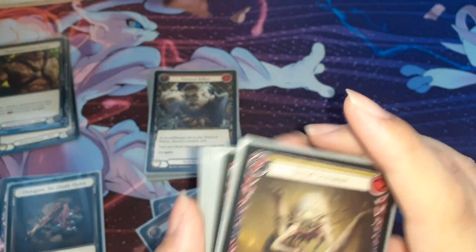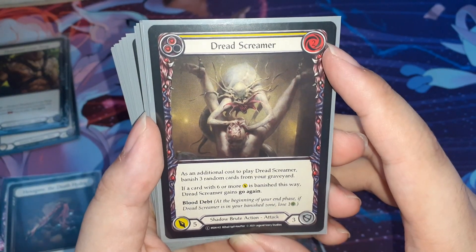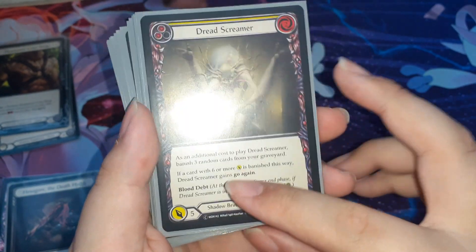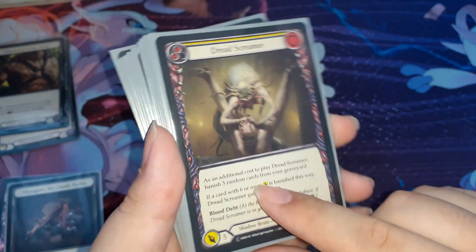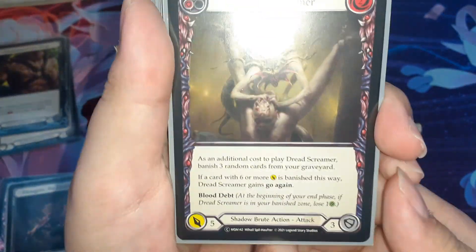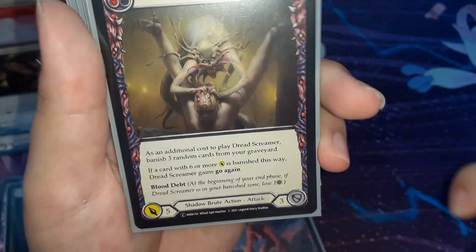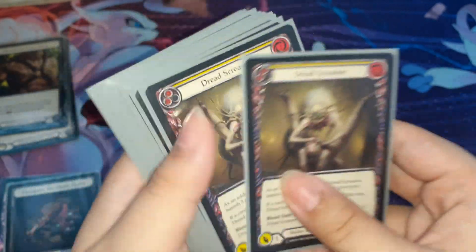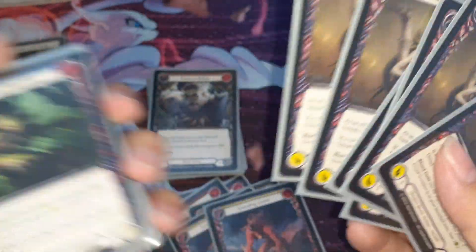Next is one of my favourite cards — Dread Screamer. It's a 2 cost and has Blood Debt. As an additional cost to play Dread Screamer, banish 3 remnant cards in your graveyard. This is where all the banish cards come from — you use this card to help you banish cards from your graveyard. If a card with 6 or more power is banished this way, Dread Screamer gets go again. Amazing effect! I play a full set of yellow, full set of red, and full set of blue. This is a blitz stack.